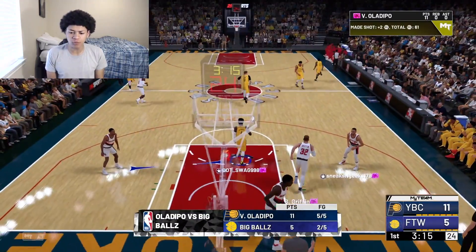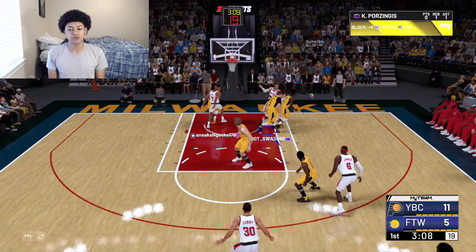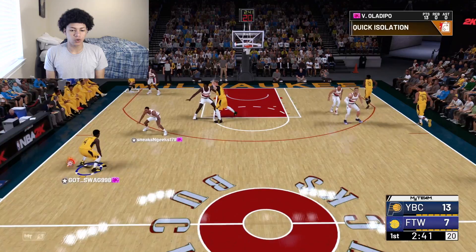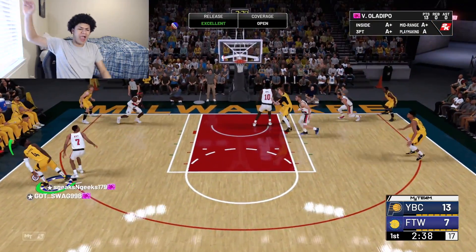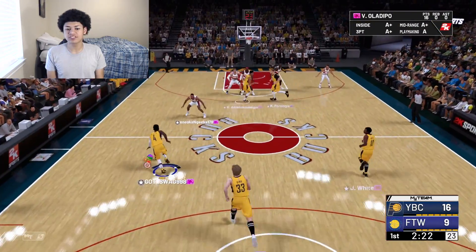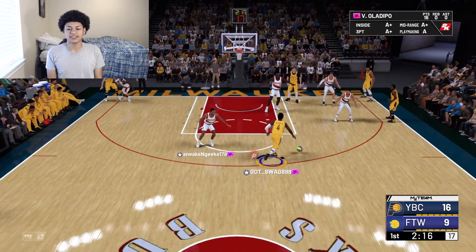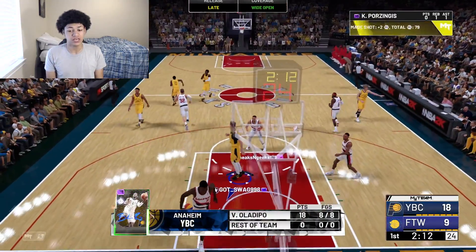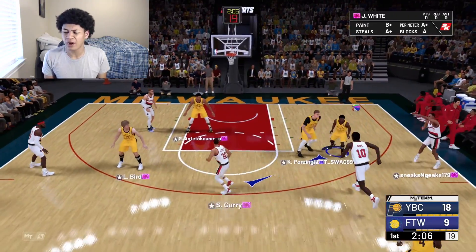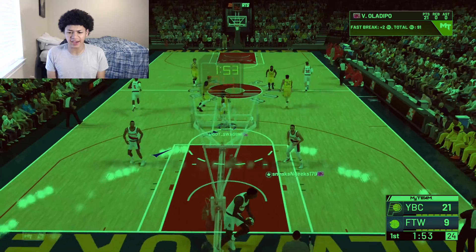Manute Bol gets dunked on — I told you! Even without slashing takeover, this man still posterized Manute Bol. He is literally just a walking glitch. Snatch it back on Brandon Roy, oh look — the snatch back green! Oladipo is insane and still has takeover left. A nice hesitation, pulling up for midrange. My opponent's on-ball defense is either really bad or Victor Oladipo is just really really good.